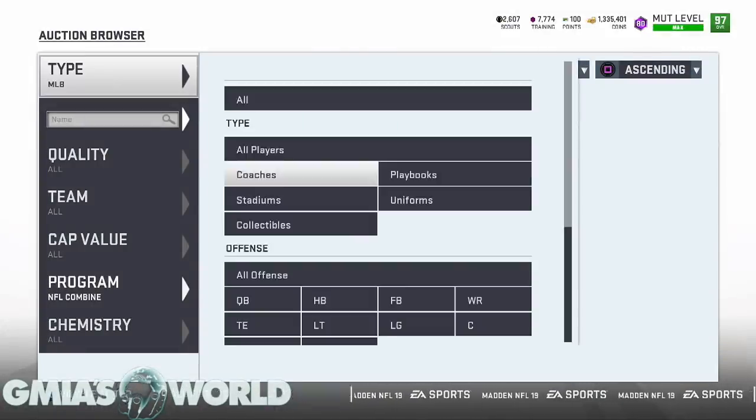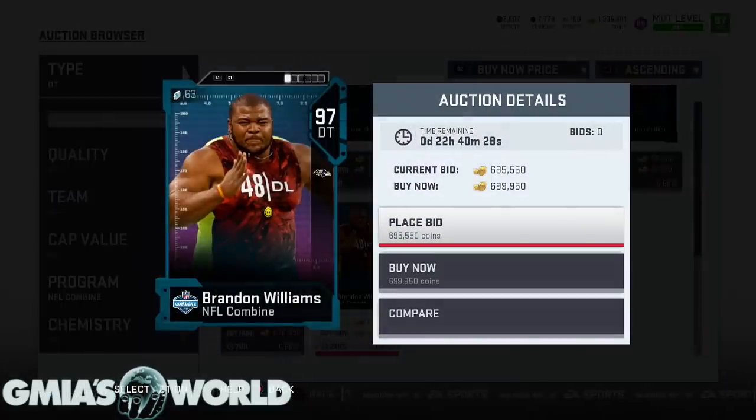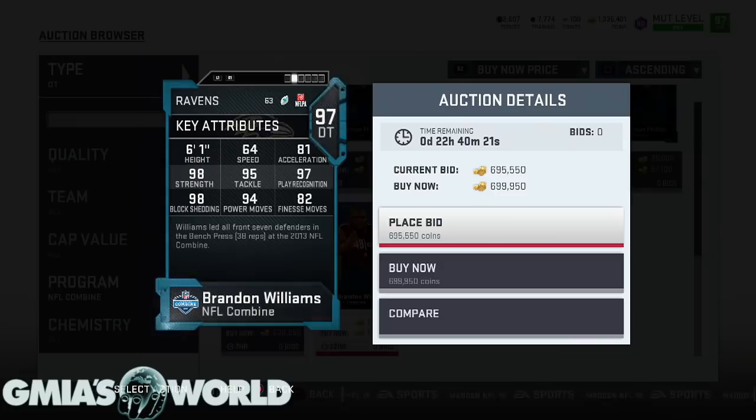Brandon Williams — he's a D tackle. Let's go check him out. These are the combine stars — the 97 overalls. This guy is extra fat, he's ready to go. But he has a 98 strength, which in most cases is a huge factor. I don't know why they gave him such a low speed. If he has a 70 with 98 strength and 98 block shedding, I would tell you go after it. The 64 speed bothers me — unless you're a blitzing person, Michael Vick is going to have his way with you. Your D tackle being that slow is going to heavily affect your chances of making that play.